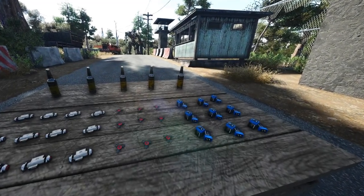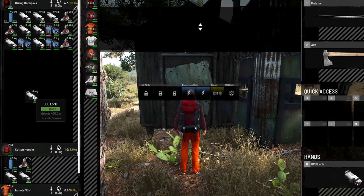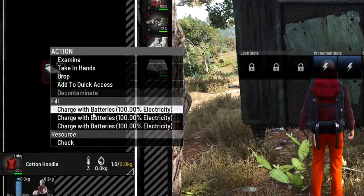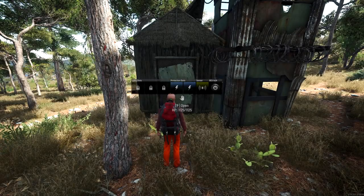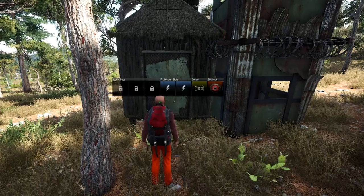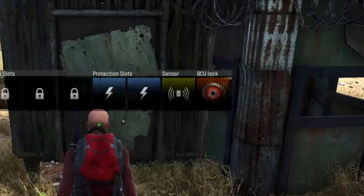Now let's get down to the important stuff - how exactly do they work? The most important thing to note is they have a battery life, which means you will need to charge your lock. This can simply be done by using any battery, but unfortunately you cannot hook them up to your generator. A full charge will generally last about three or four days. The battery will decrease around a quarter each day, and once the battery is dead the lock will no longer work, so keep them charged.